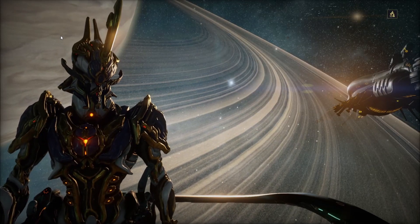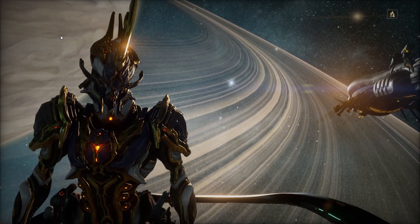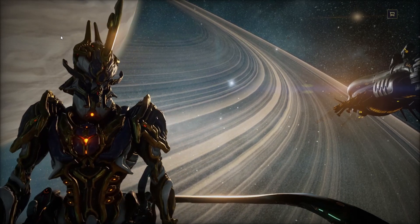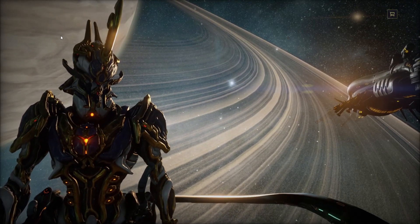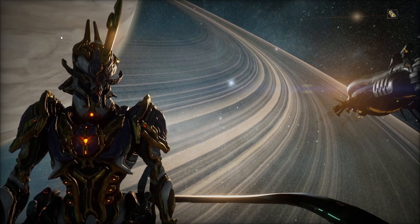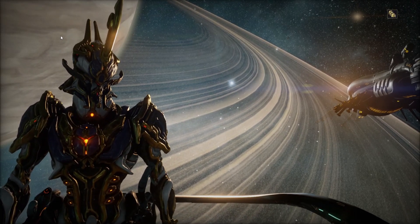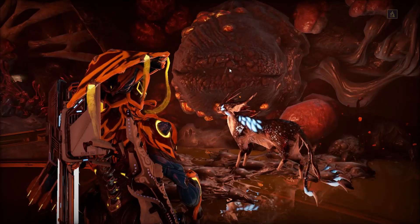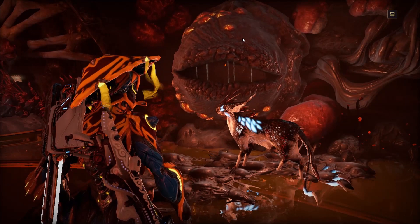Hey guys, how's it going today? I just wanted to give you guys a quick upload. I noticed something pretty interesting when you interact with the Helminth when you have a pet out. I had interacted with the Helminth a couple times with my pet out and usually it kisses it. But I noticed that if you turn your back, you can get it to make a whole new animation. I just want to lay that one out for you.